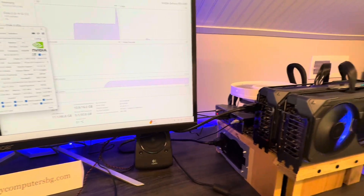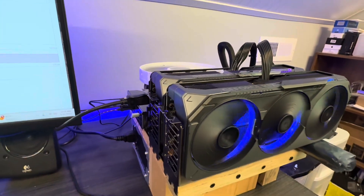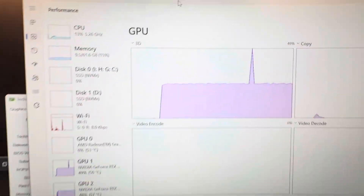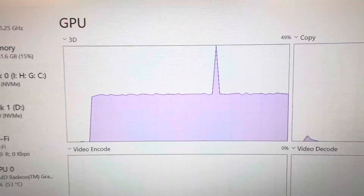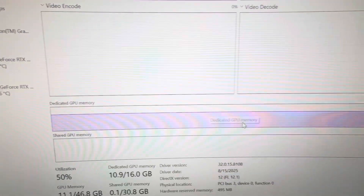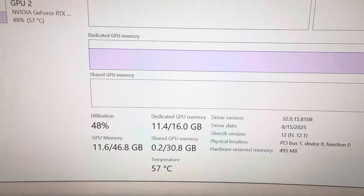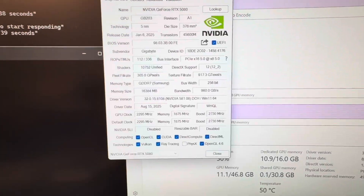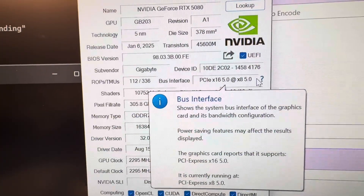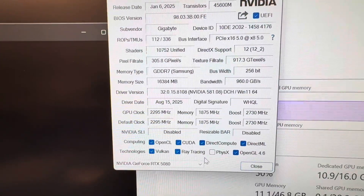Good morning. Today we have two 5080s of the same model — the Gigabyte Gaming OC. The benchmark is running and something interesting is going on: the GPUs are running at about 50% each, with about 11 gigs in their memory. In GPU-Z, I changed the BIOS settings for the PCIe lanes to auto instead of 8x8.